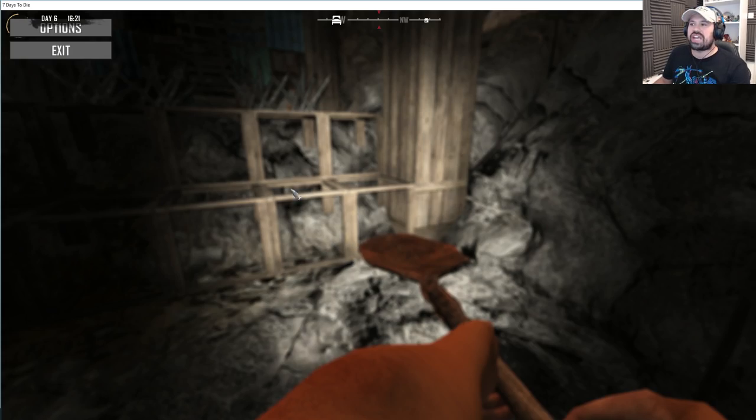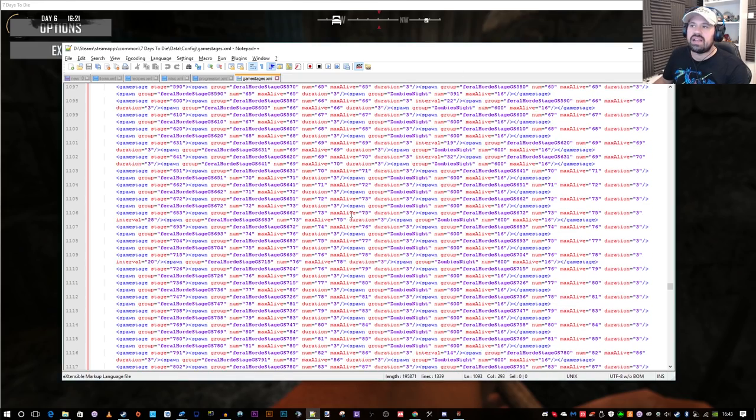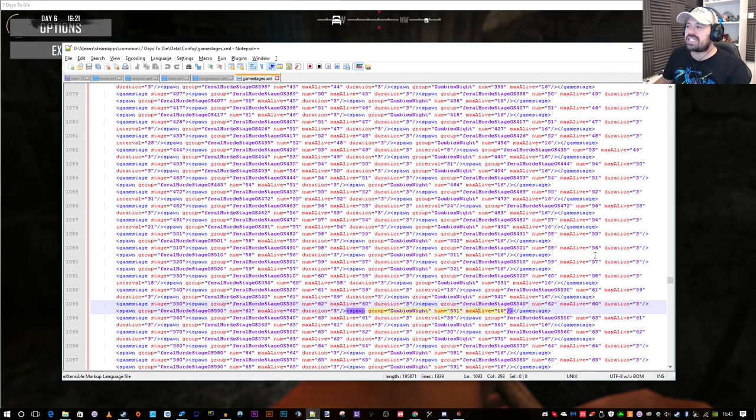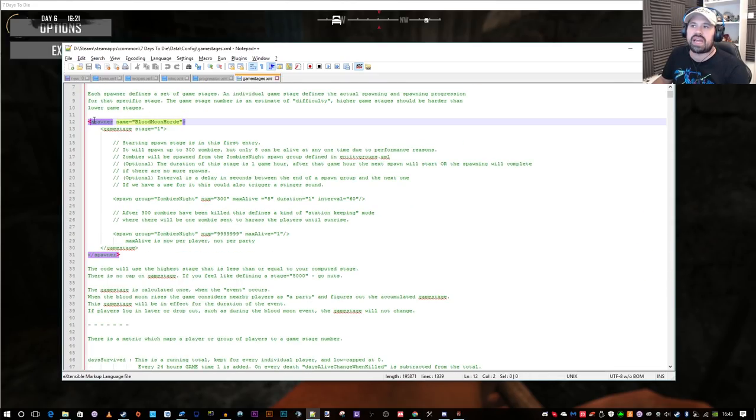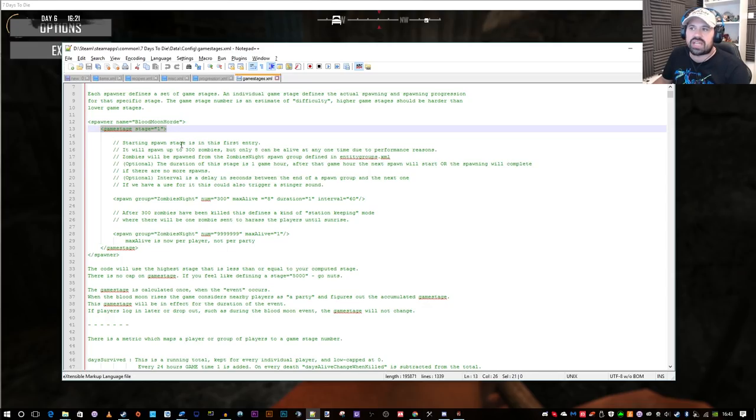Alright, let's get a little bit nerdy for a second and have a look at the XML file. So here we are at the XML file, and if you look at the very top, the way I understand it is that there is a Blood Moon spawner entry, and in this entry is a game stage. And in this game stage you have several settings which determine how strong the horde is going to be.